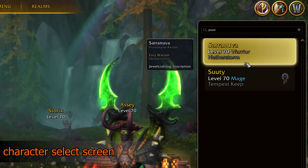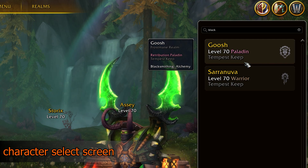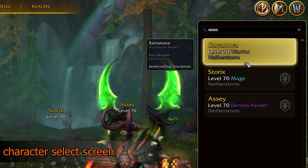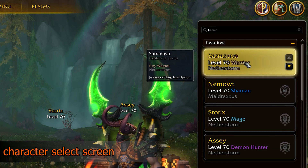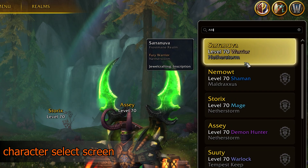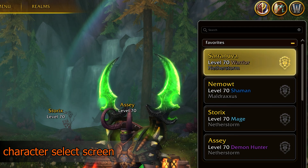Professions — you can show any character that you have by just searching for the profession name. Location — you can search by location, which is fantastic if you camp a world boss or a rare and need to quickly do your weekly kills. You can also search by faction, so you can filter for Horde or Alliance characters. The only annoying thing is that you can't search by server name at this moment in time, so you'll just have to use any of those other filters unfortunately.